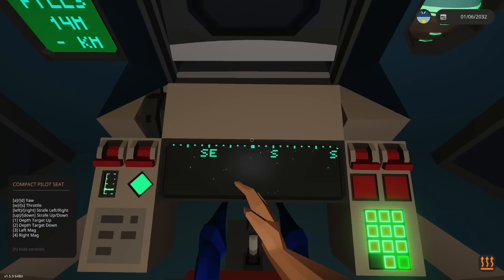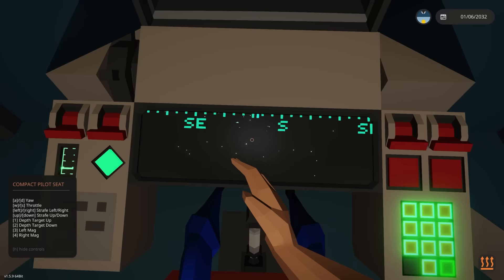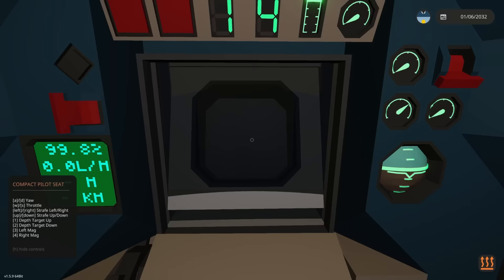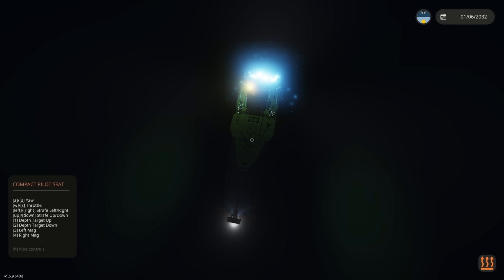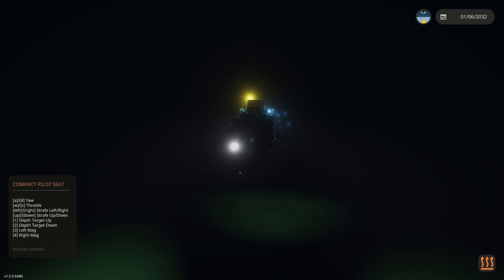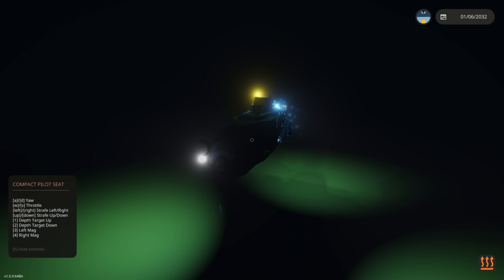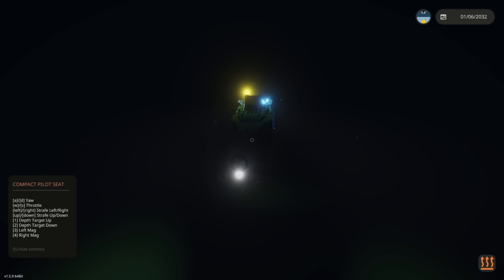We're definitely going down. I could put a depth hold on to set how far we need to go. Letting everything fill up on the ballast — looking down, that's definitely the seafloor, it's not too deep. There was a recommended seed to play with the Titanic here. Something is — oh, you've got to be kidding me, we've already found it!